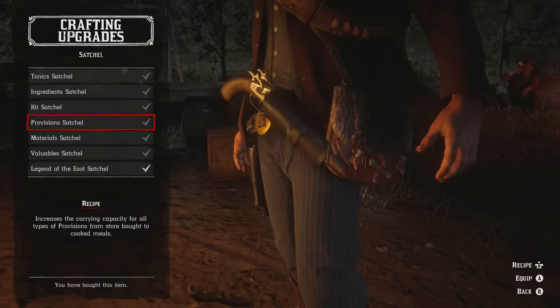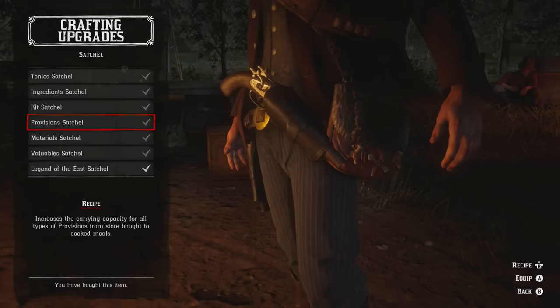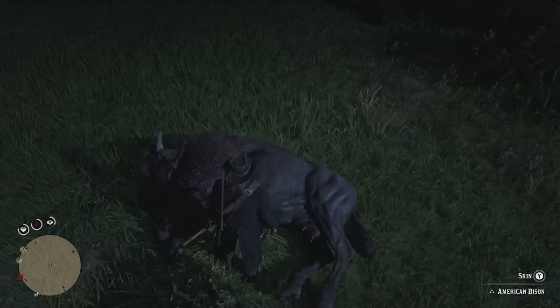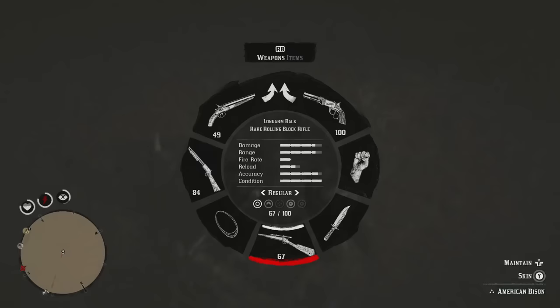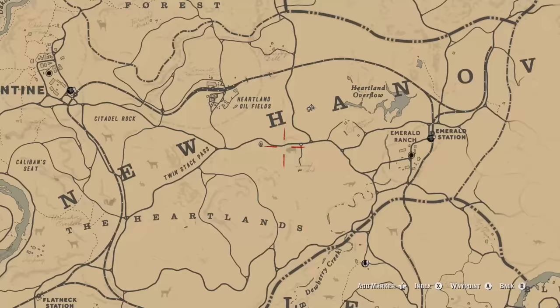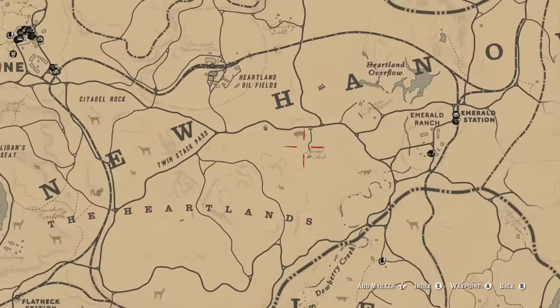For the Provision Satchel you need to upgrade the provisions wagon twice, which can be done through the ledger. The recipe is perfect deer, bison, and raccoon pelts. With the bison, we got a headshot on the American Bison with the rare rolling block rifle, though I believe you can use any other rifle to kill it. The headshot is a clean kill so it doesn't damage the pelt.